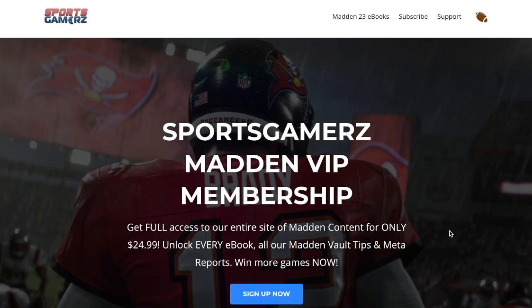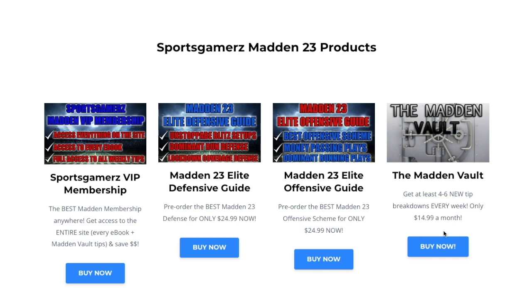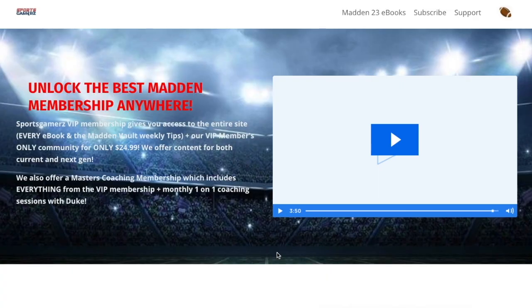I highly recommend checking out sportsgamers.com — this is where I post all my premium content for Madden 23. I have offensive and defensive e-books, schemes, plus I do four to six premium tips every week in the Madden Ball to keep you guys ahead of the game. Our best offer yet is the Sports Gamers Madden VIP membership — the best Madden membership anywhere on the net, the best content at the best price. You get access to the entire site for only $24.99 — all of our e-books, all of our Madden Ball tips, plus access to our meta reports and exclusive VIP members-only community. I also do one-on-one coaching as well. See you at sportsgamers.com — if you're serious about winning more games, I'll post a link in the description and in the comments.